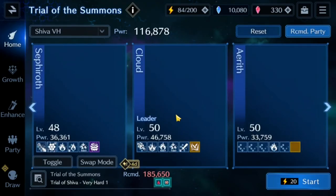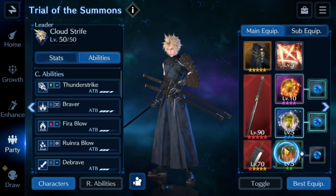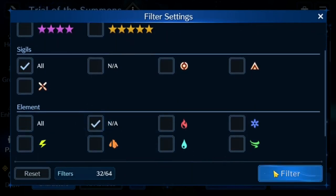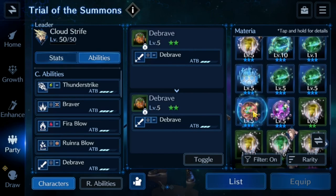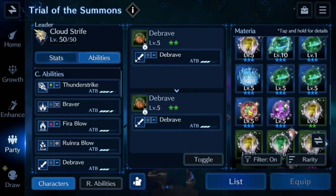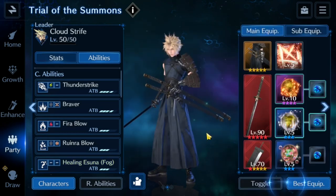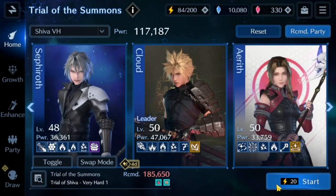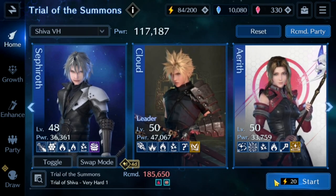I think I only need to make one adjustment. Let's switch this for Healing Fog. The main reason being — with Cloud, we'll get Aerith healed up fast so we can keep her healing without having to worry about the other stuff. So let's try this one more time. Now we're at 117,187 power.